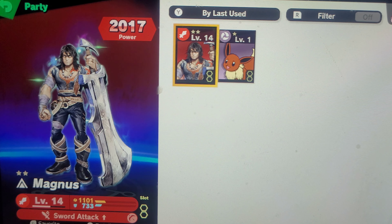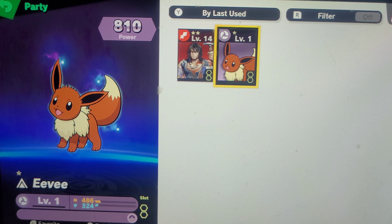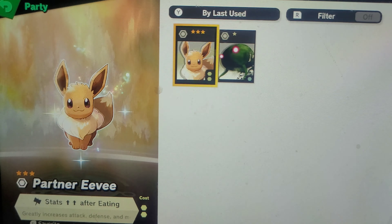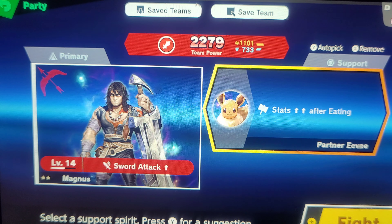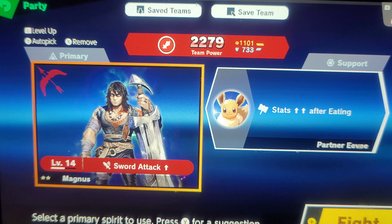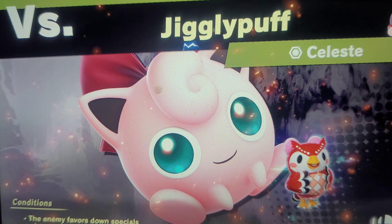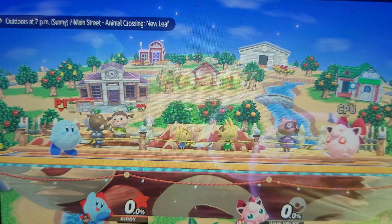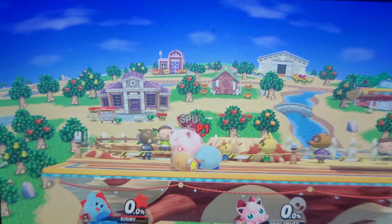Okay, I got to deal with the Joy-Con Drift. So what did I get? Is Eevee a main one? So what does Eevee do? This one gives me Sword Attack, and he's got two stars. This Eevee was a partner Eevee — yeah, okay, that makes sense, that makes a lot of sense.